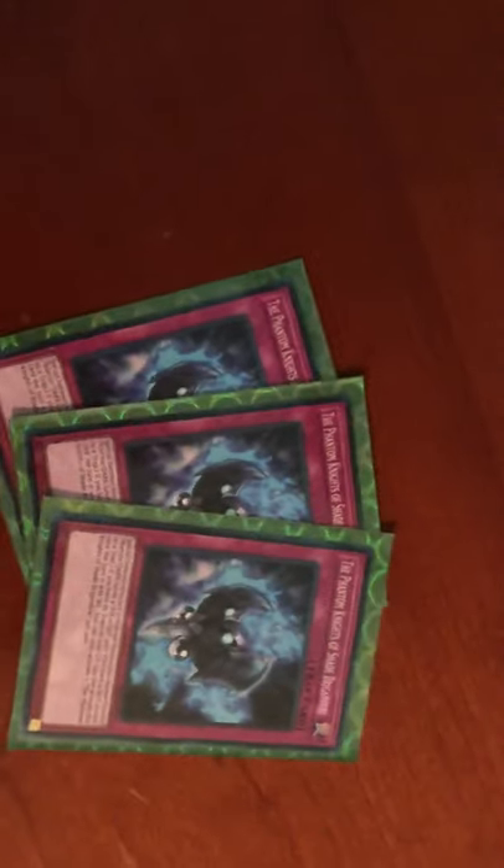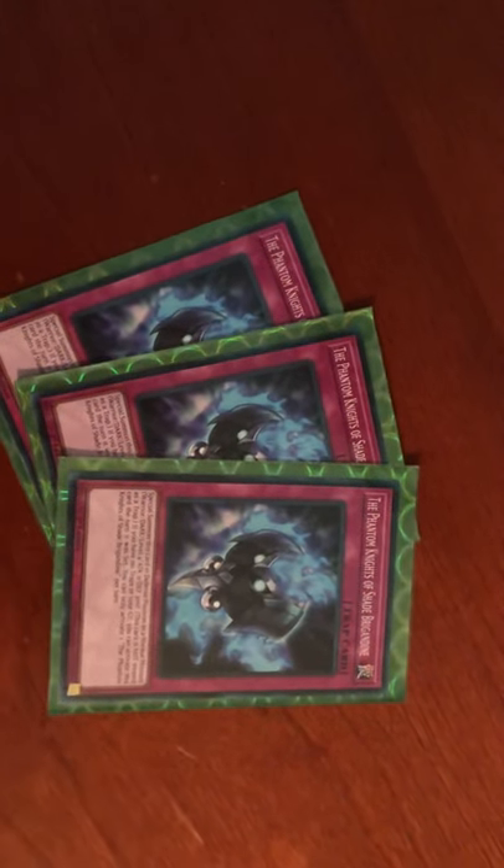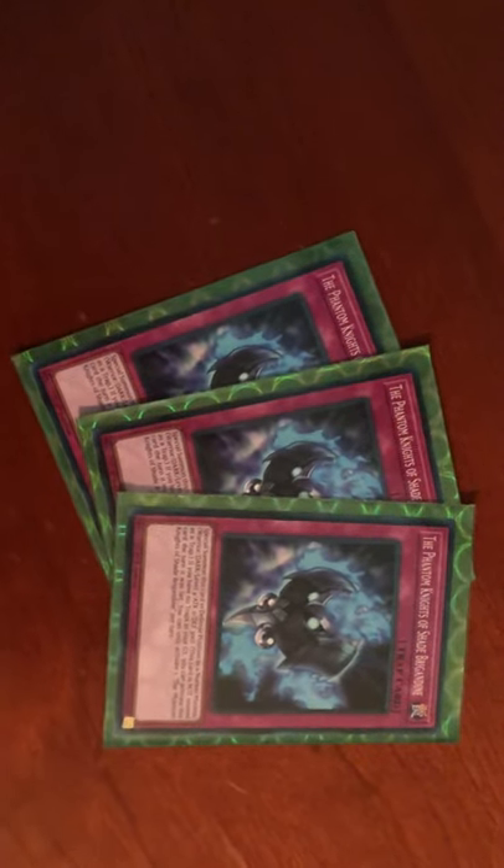Another trap that I'd probably side going second but is really good going first: Dynamite Shade Brigadine helps proc off your Link 1's effect and it's level 4 on summon. You can activate this first turn if you have no traps in your graveyard. I'm also playing Lost Wind — since this is a budget profile, I'm not playing Infinite Impermanence, but I would recommend playing Impermanence over this. That said, this is still a really good card and I'd even recommend playing both together.